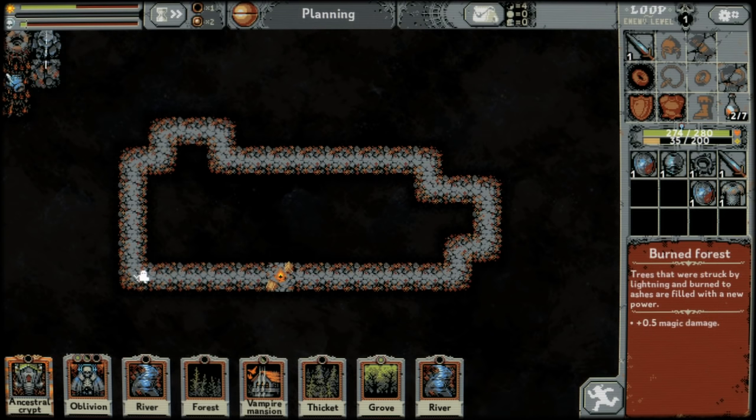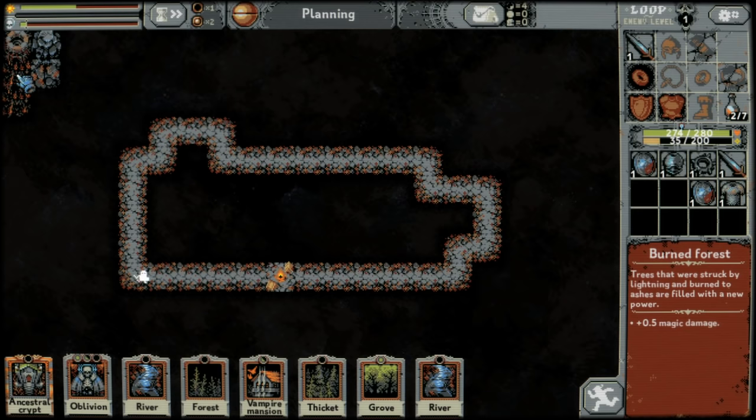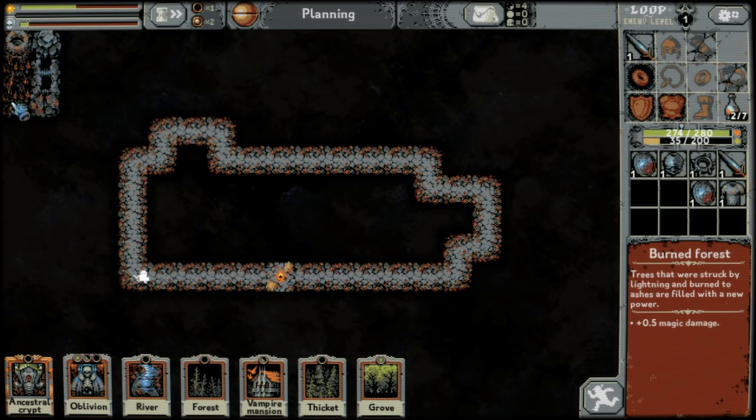If you place a river next to a burned forest, it will increase the amount of magic damage it gives to 1 instead of 0.5.